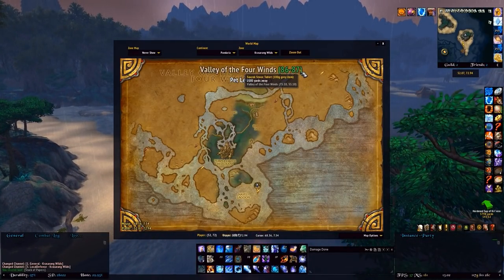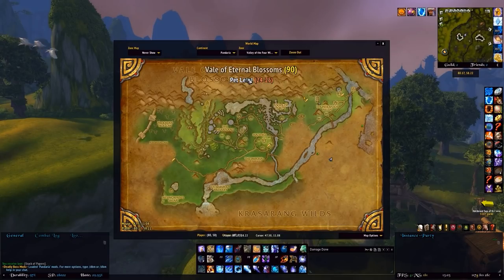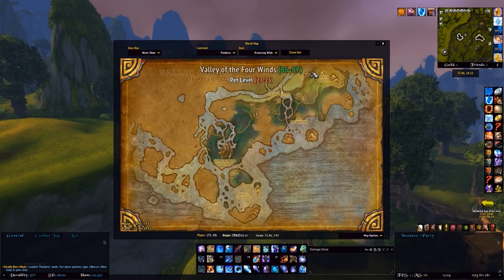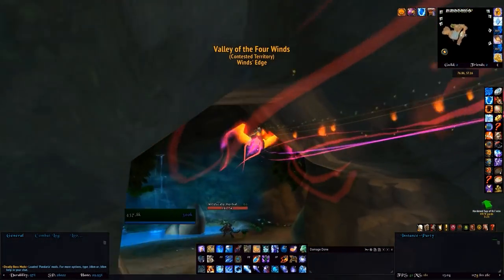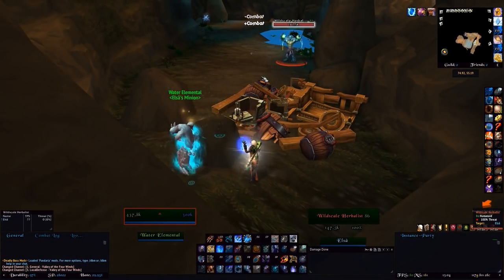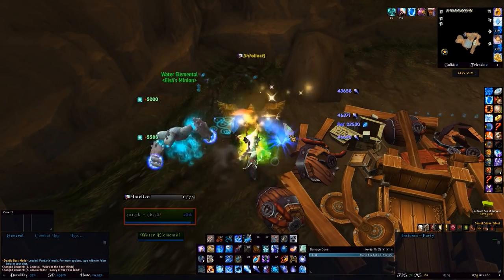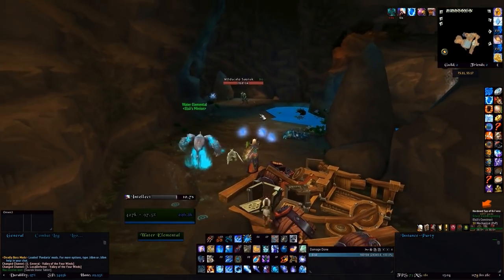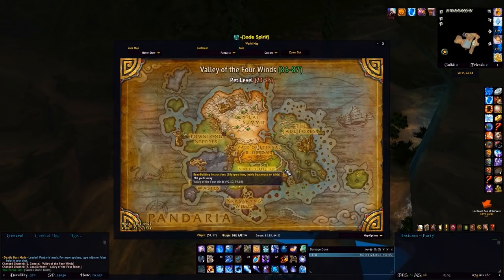Next up is the Saurok Stone Tablet, just west of Zhu's Watch. Depending on your map view it might look like it's in the Valley of the Four Winds, but it is in Krasarang. Just west of Zhu's Watch there's a cave — fly straight into it. Interestingly, this is actually one of the caves in the game you can fly into. There's a mob in there you'll want to kill, and right there is the stone tablet worth 100 gold. Once done, fly straight out of the cave and head to the Boat Building Instructions.